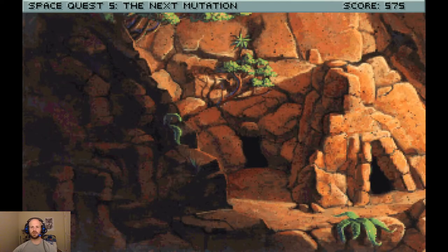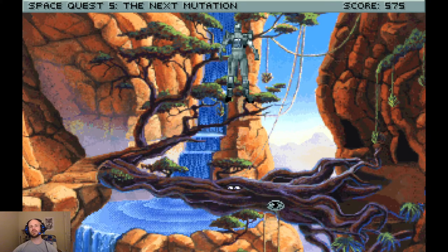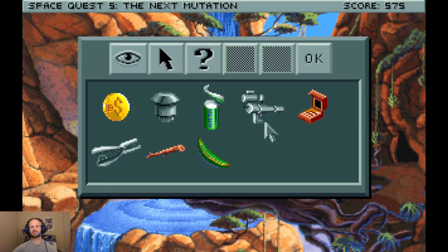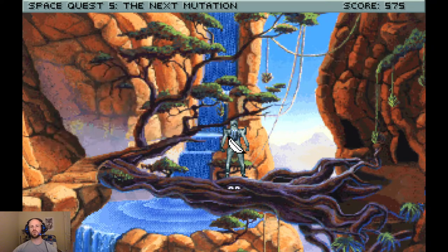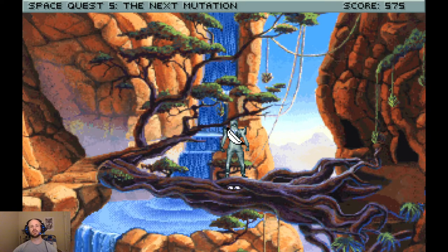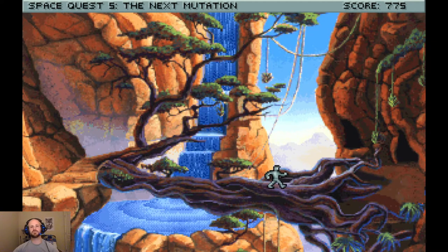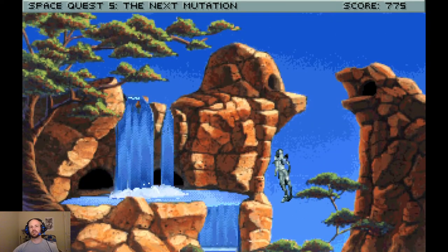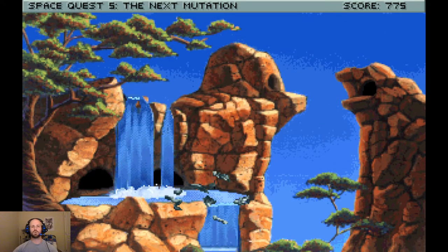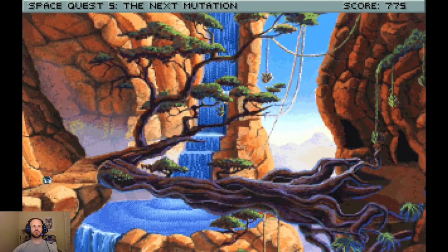Now we're going to jump to the second part of our plan, which is to hide inside this little tree. We're going to hang out here until she lands right on top of us. We're going to take our little banana, or banana-like fruit... 'I know you're here somewhere, Wilco. Come out and face me like a woman. It's your destiny.' And we're going to jam it into her jetpack so that when she tries to take off, pressure builds, and we have one less Fembot.